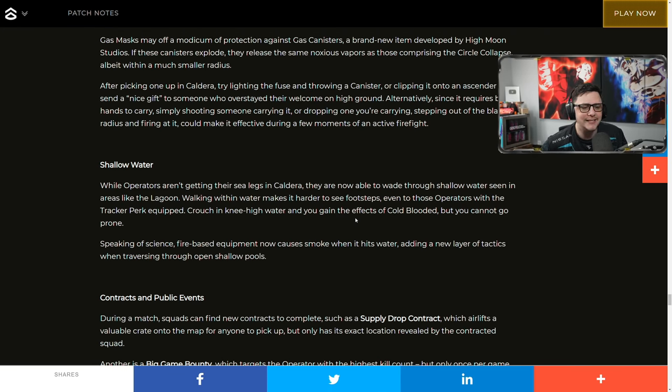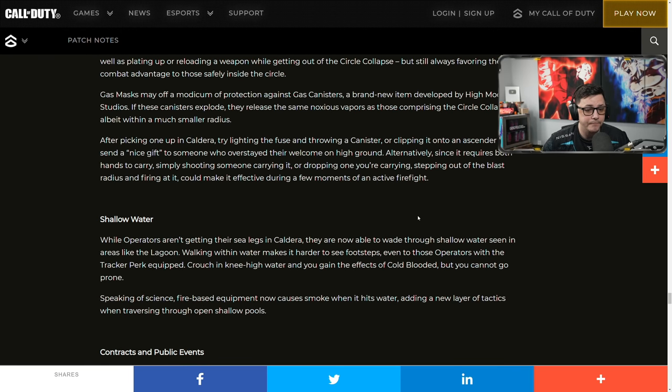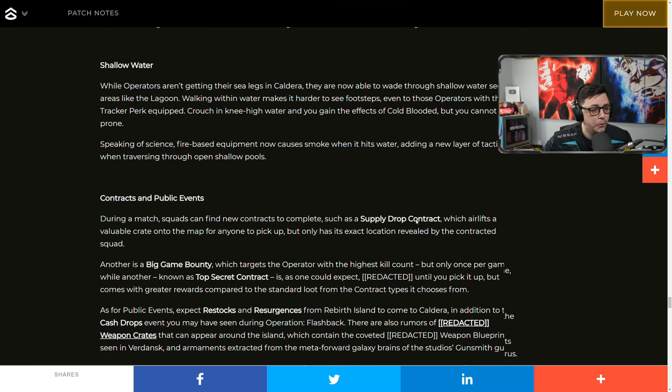While operators aren't getting sea legs in Caldera — so you won't be able to swim — they are now able to wade through shallow water, seen in areas like Lagoon. Walking into water makes it harder to see footsteps, even for operators with Tracker equipped. Crouch in knee-high water and you'll gain the effect of Cold-Blooded, but you cannot go prone. Fire-based equipment now causes smoke when it hits the water, adding a new layer of tactics when traversing shallow pools.